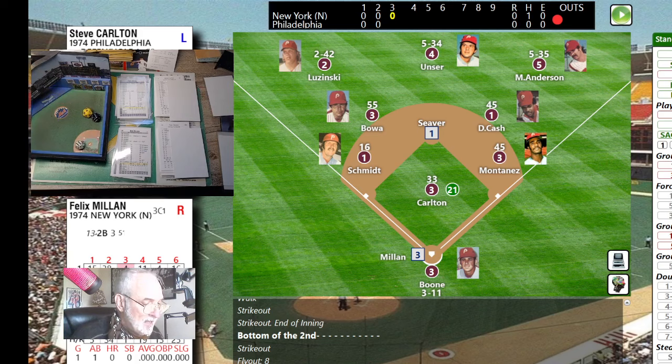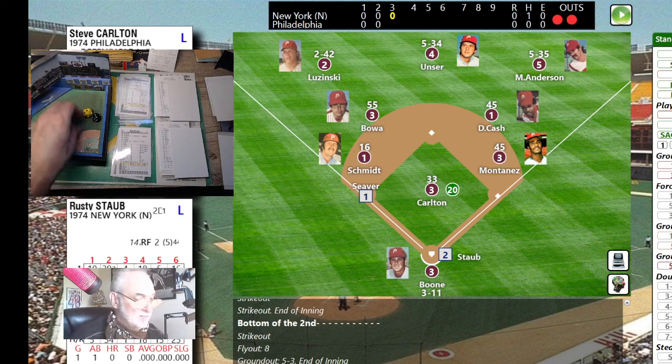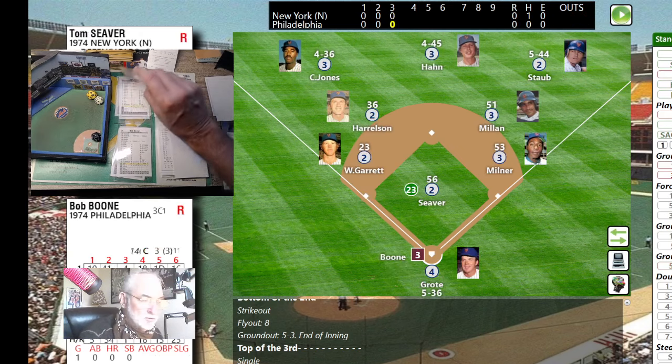Felix Mian up with the runner in scoring position, top of the third, no score. Pitch is a 36 — that's a 4, bounced to Cash at second, and that moves Siever to third. Here's Rusty Staub — a 34 will be a fly ball backing up Bowa and Cash. Unser comes in, calls everybody off, makes the catch. Ties the side — bottom of the third, no score.